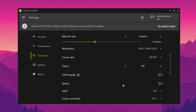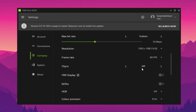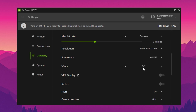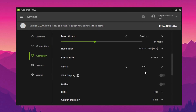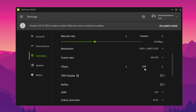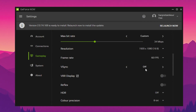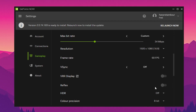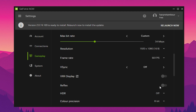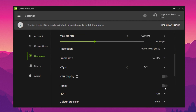Moving on to Advanced Settings — V-Sync. This depends on your monitor and preference. I usually keep it off to reduce input delay, but if you have a 120Hz or 144Hz display, turning it on might help with smoother frame pacing. Try toggling it both ways to see what works better for you. NVIDIA Reflex: always keep this enabled. It's designed to reduce input latency by synchronizing frame rendering with your actions — a must for any competitive Fortnite player.